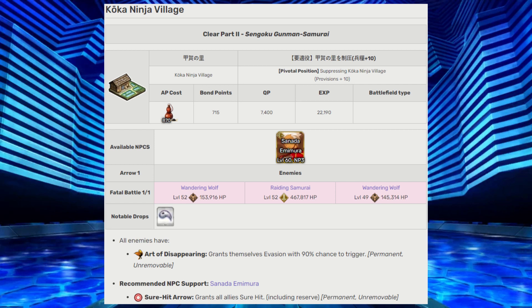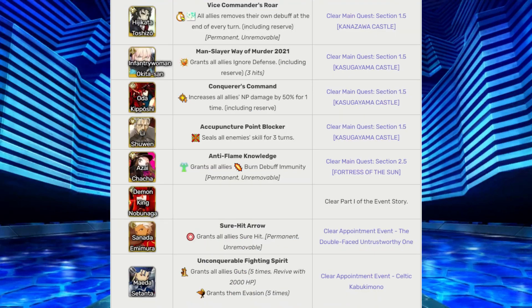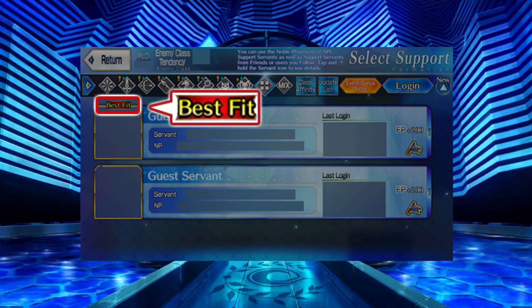Coco Ninja Village — all enemies will get a permanent chance-based evasion buff; use the NPC support Emya for his permanent party-wide sure hit effect. Ryugyujo — the enemy will heal itself for around 50k with each normal attack. Using support Medusa's stun skill on the enemy will also debuff their defense for a turn, plus support Medusa will have a bonus to her debuff success rate and her skills' cooldown will be reduced by 2 every turn. If you're relatively new to the game or have a limited servant roster, I would recommend using the NPC support indicated as best fit for every suppression quest, so try to complete each recruitment quest as they come up.